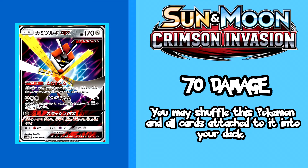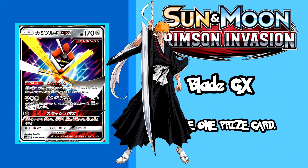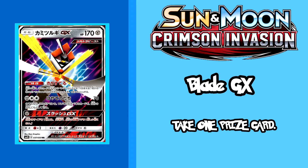You can even try your luck with Super Scoop Up and take away more special energy too. His GX attack is beautiful as well — for one metal energy you can take away a prize card. It's so simple it's almost criminal, as you will be the master of sudden death, and that by itself makes this card amazing.